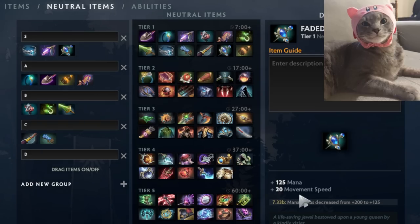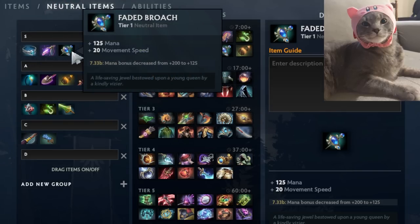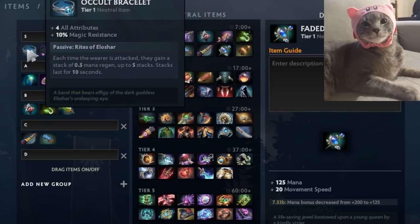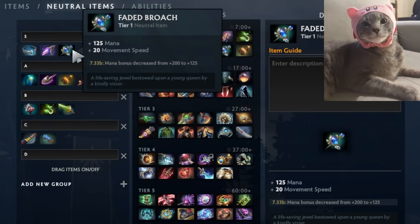Faded Brooch is my last S-tier item, mainly because of the move speed. The map is a lot bigger now, everyone is running around trying to get stuff done, so being faster is huge. You can't stack Wind Laces, so this becomes your next best option. It's great for going from gank to gank, picking up wisdom runes, bounty runes, and power runes. Even if you have Occult Bracelet, if you need to move around more than fight, Faded Brooch is very good.